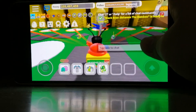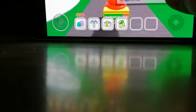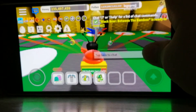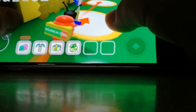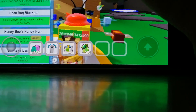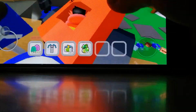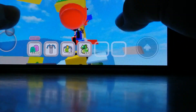Hey guys, today I'll be playing Bee Swarm Simulator. I have two point three five million honey, and soon I'll be making a video where I will be buying the porcelain portal hive. But today the mission I'm here for is to complete bean bug blackout - I literally just need 13 more. I'm going to go in search of some bean bugs, but I actually don't see them right now.